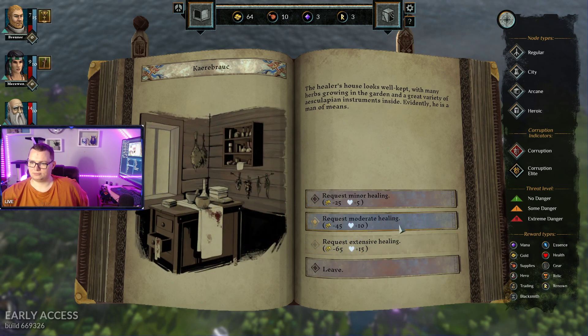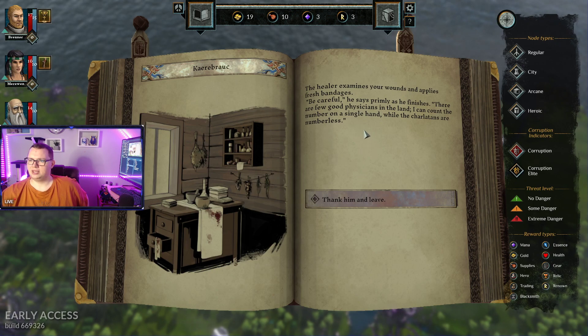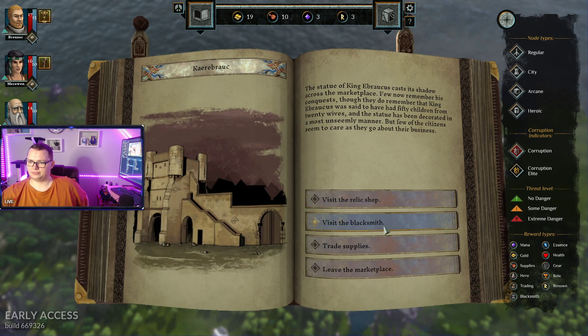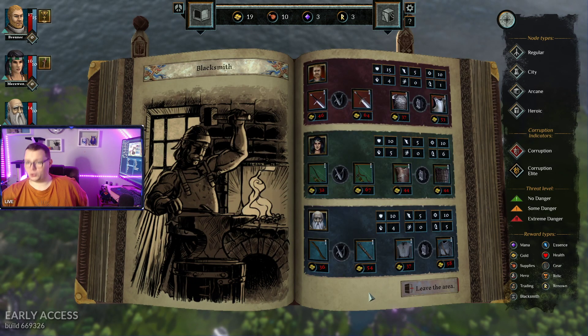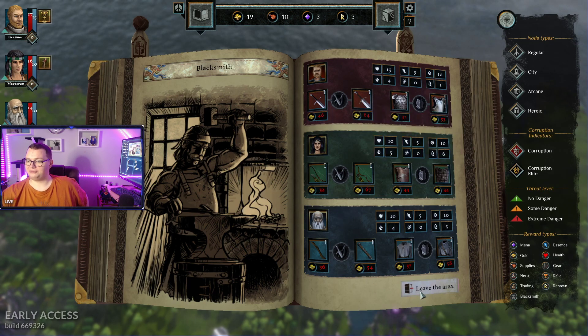Let's visit the healer. Let's get some nice healing. That basically made me skimped right there. He examines your wounds and applies fresh bandage. Be careful, he says, primarily, as he finishes, there are a few good physicians in this land. Blacker? How much would it cost me to get new gear? A fortune! Oh my god! Can't afford any of that.